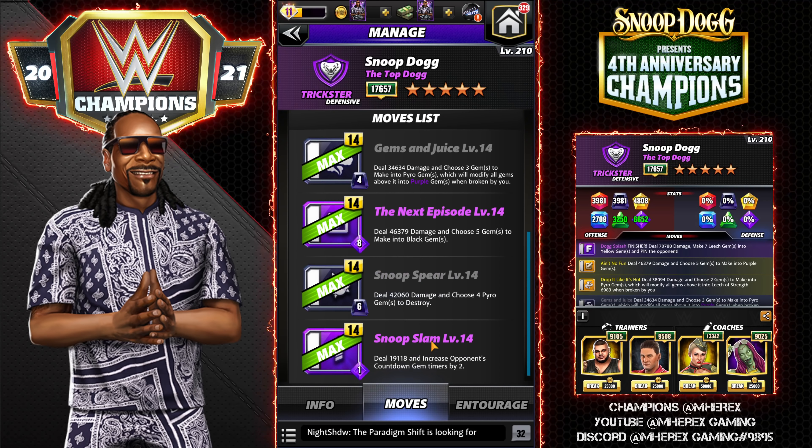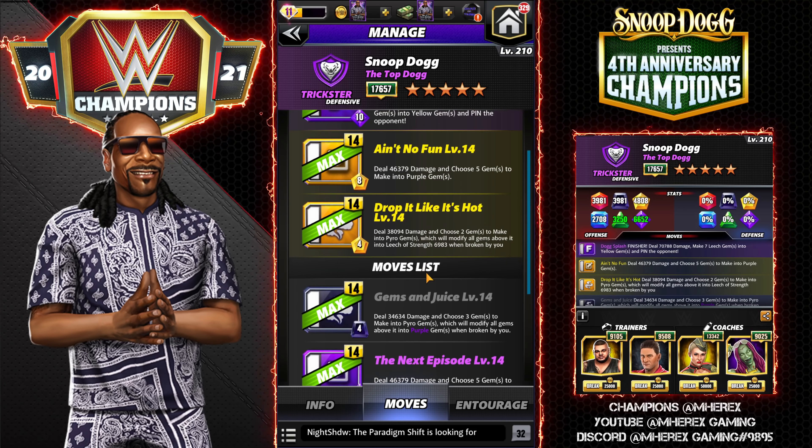The Snoop Slam is one I'm not going to be using at all in the preview. This one is very, very situational — it's a 1mp move available at 5 star, deal 19k damage and increase opponent's countdown gem timers by 2. So very, very situational.